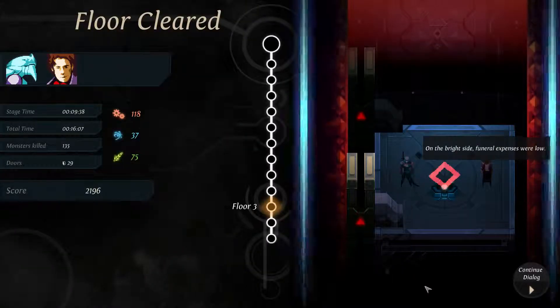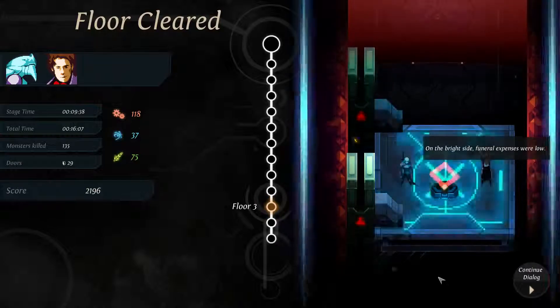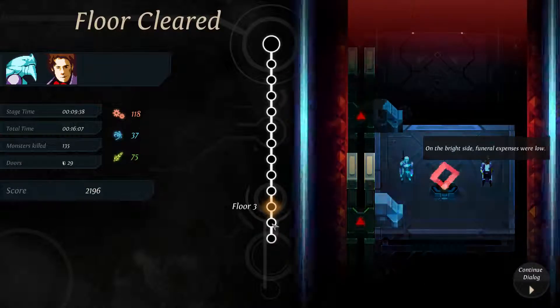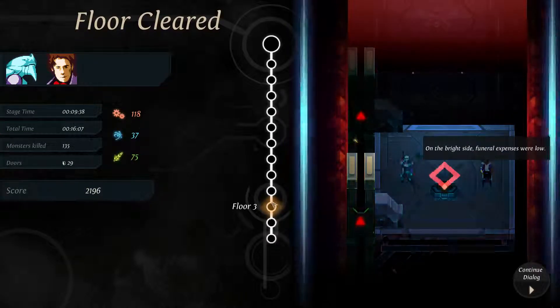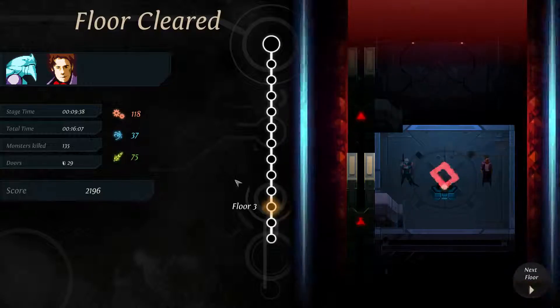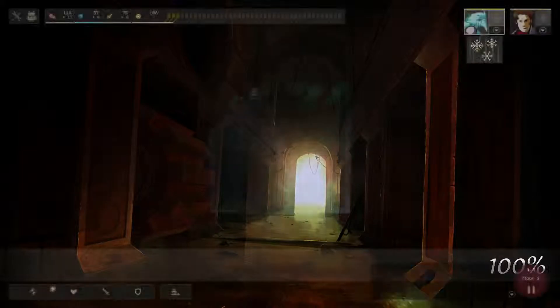Hey guys, welcome back. My name is Derek and we're gonna continue our Dungeon of the Endless run with the library part. I sucked and I lost a guy on floor two — I shouldn't have, but it'll be fine. I was gonna replace him anyway so I'm not super upset. Had I lost a professor I would have been upset and might have restarted, but like this it's okay.